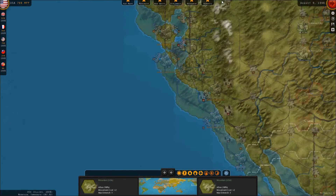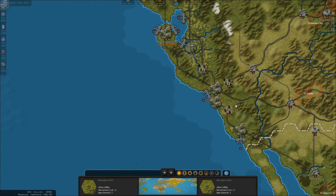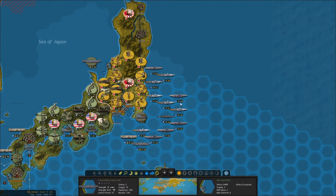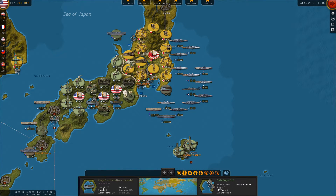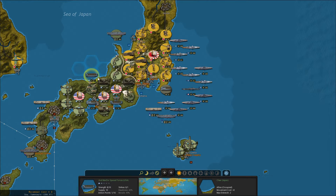These guys just arrived on rail — is there a port they can get to? It looks like they might be able to board transports from Los Angeles. Meanwhile, this carrier is going to move up here. I kind of like the idea of starting the assault on Korea as soon as I can. I really need to reinforce these guys — that's what I need to do. I don't know that I want to put these marines on transports, but it's probably the only way to get them into the action. I'm assuming they'll be under air cover here, but we'll see.